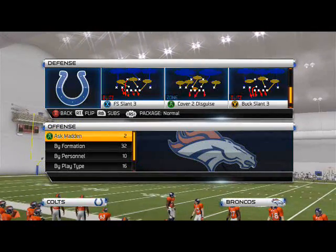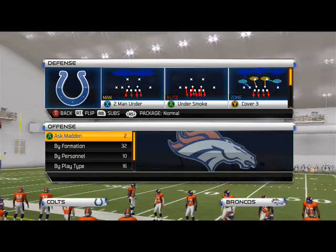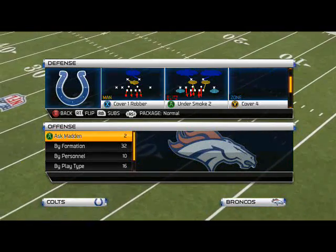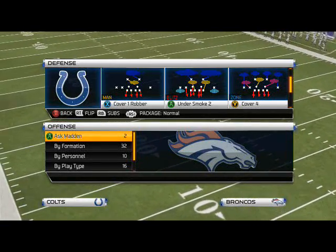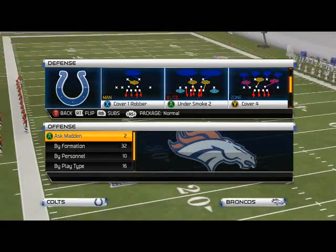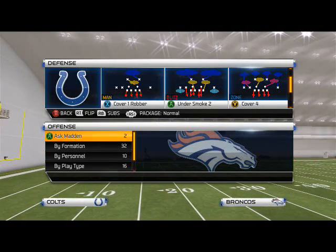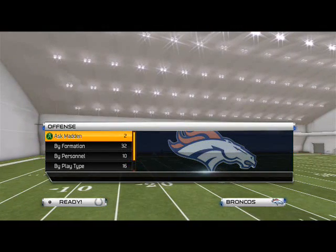We're going to start out pretty simple. We're going to cover how to read generic defenses — whether it be Cover 4, Cover 3, Cover 2, Cover 1, Cover 2 sync — all those coverages, and tell you how to read the defense and what you want to look for. We're also going to have an advanced tip of the week where we'll talk about how to read the defense on an advanced level. For now, let's hop into Cover 4 and show you how to read it.